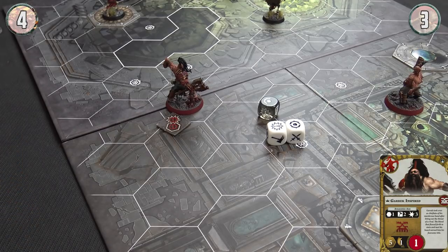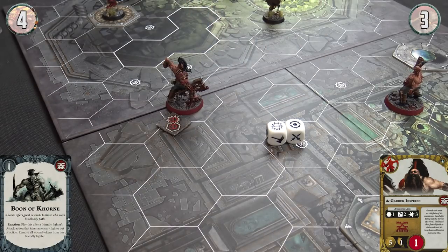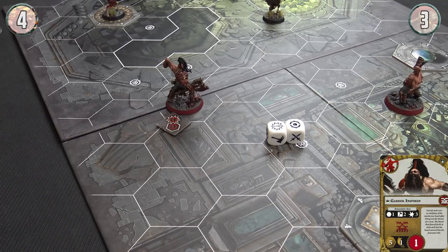And then I am going to play Boon of Khorne — play this after a friendly fighter's attack action takes an enemy fighter out of action: remove all wound tokens from one friendly fighter. So that puts Garrick back on full health. That is very nasty. Any other ploys? No. That was awesome though — I can't believe it. He's back in the game.